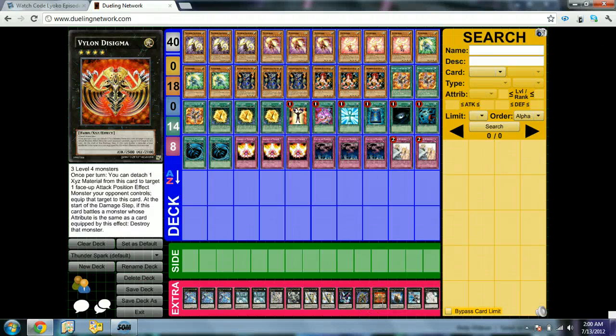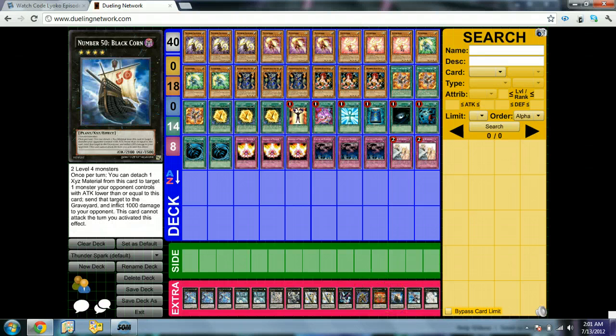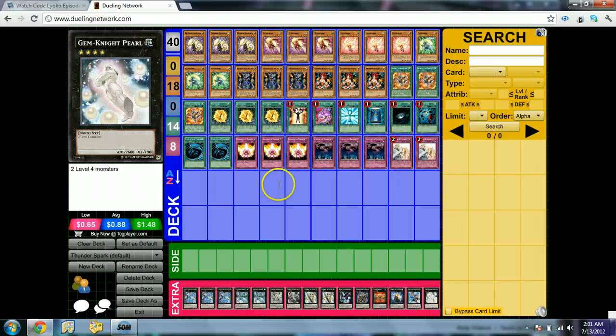Vylon Sigma is your out to essentially everything — more or less your out to Chaos Dragons. It's the out against Chaos Dragons when they loop you, though it can't always help with that. 1 Black Horn of Heaven against Metaion and other random stuff. Maestroke and Pearl round out the extra deck.